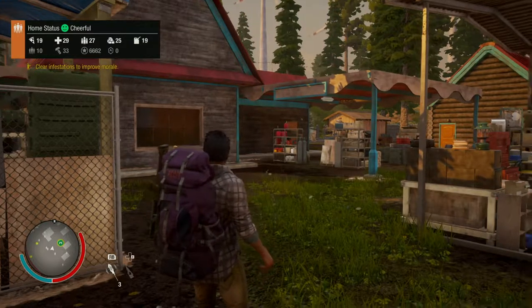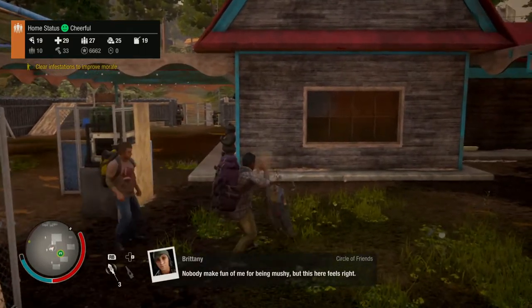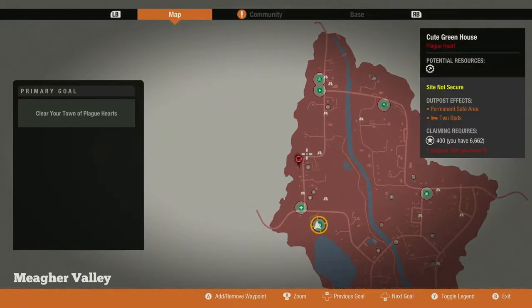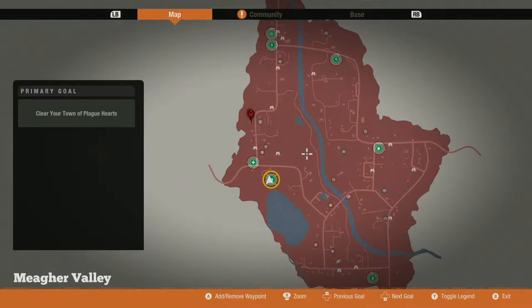Welcome to State of Decay 2. Today we are going to move maps. I've been playing this map for a while — I've got about 10 people in my community, some have come and gone with a few deaths, and I've cleared up most of the plague hearts. The three maps in the game are Drucker County (the plateau map), Cascade Hills (the hills map), and Meagre Valley (the valley map). Right now we're in Meagre Valley, and I'm heading out to Drucker County.